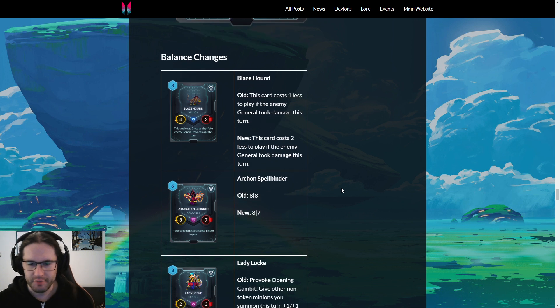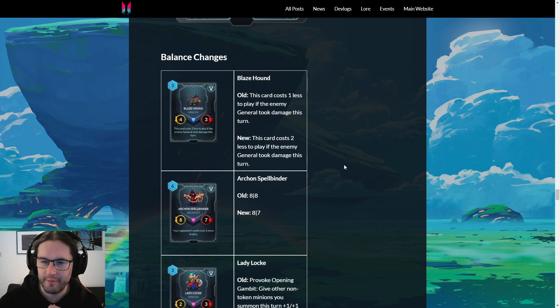Balance changes — there are actually some decent ones here that are quite impactful. This one in particular: Blaze Hound now costs one if the enemy general took damage. That is phenomenal — one mana four-three in two draw. This is a great use for all these draw spells they're giving us. You hit them with literally anything — your face, a Wraithling, Void Pulse, whatever — and you dump out some one-mana four-threes. With Rite of the Void waiting in the wings ready to redraw — this is really good. This has gone through various iterations over the years, and this is the strongest it's ever been.